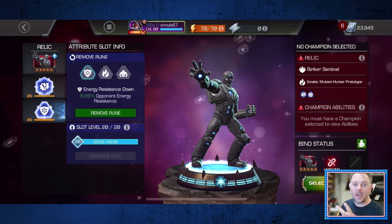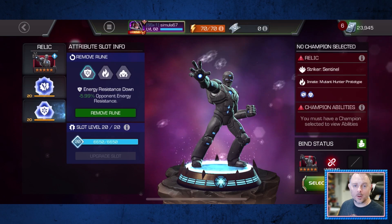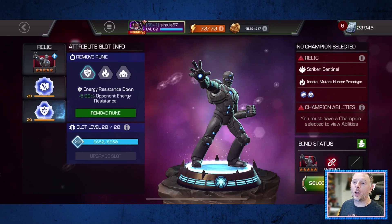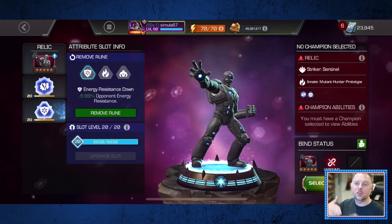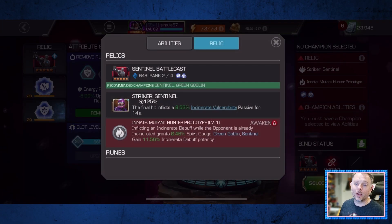The Sentinel relic actually has two things going for it. The first is also a rune, present on every rarity of the relic except the four-star, and this rune reduces the opponent's energy resistance by a percentage value, which is going to indirectly increase the potency of Viv's special one because the beams are applying energy damage. More importantly, the striker on the Sentinel relic inflicts an incinerate vulnerability passive for 14 seconds, which is nearly enough time to get through all three of your special ones in Viv's normal rotation, so activating your striker immediately prior to your SP1 chain is going to further increase the damage of your beam attacks.